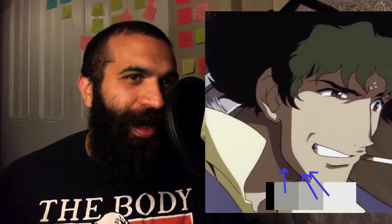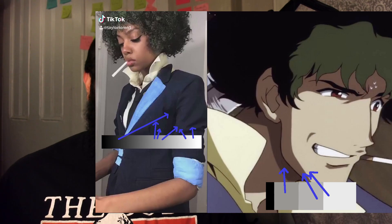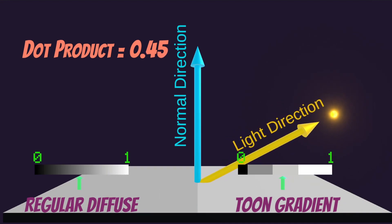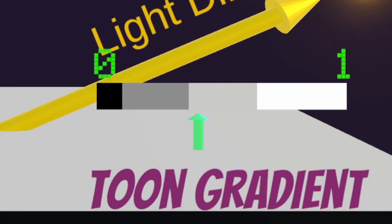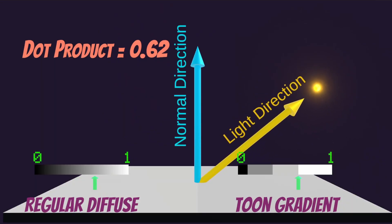Because we're calculating this dot product, changing the difference of the normal and the light direction vectors reduces the amount of brightness the surface will receive — zero is black, one is white. Anime, for instance, uses about two to three different lighting levels, in contrast to regular diffuse which smoothly tracks across all shades of gray. If you take a value of diffuse and compare it to a neighboring value on the regular diffuse, there'll be a slight change — but if we're sampling this gradient, the same color is produced. Here and here, however, we actually get a very large difference in color — that's what makes that solid edge you see in a lot of cartoon shading.